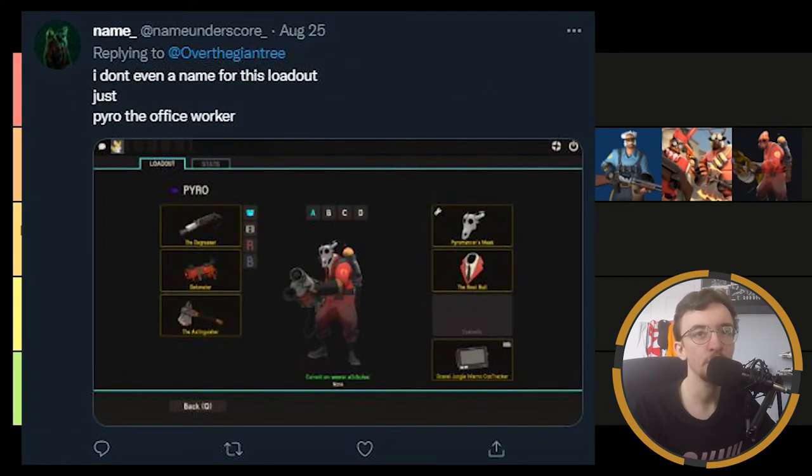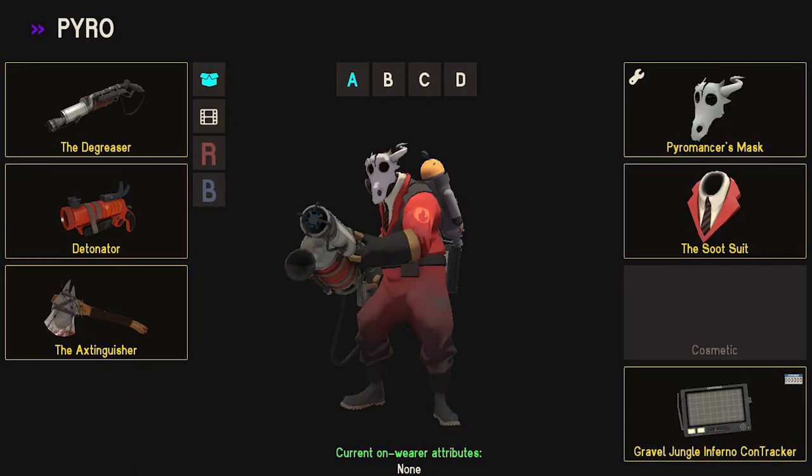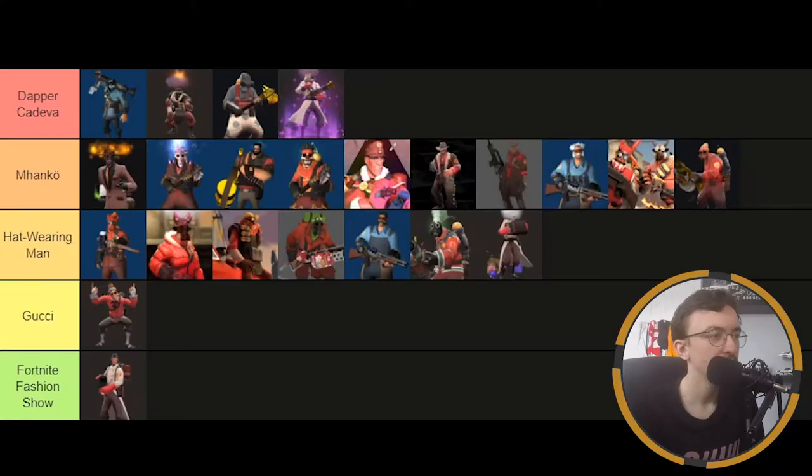And here we have name underscore — they've called it the Pyro office worker. It's two cosmetics. Simple, but it's nice. It could definitely benefit from that third cosmetic — maybe a body cosmetic, maybe a leg cosmetic. I'm not sure what would work well, but they do look cool nonetheless. And you've only used two cosmetics — but you know what, that's a manco loadout right there. You could give them some Professor Specs maybe, but I think this loadout looks pretty nice even with only two cosmetics.